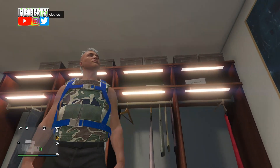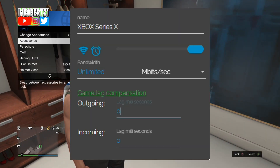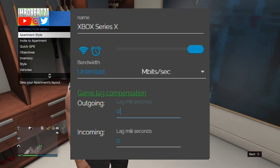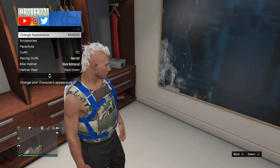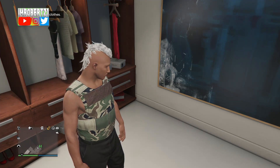Now back on console 1, reconnect your connection with net cut. Set the income to 0, change kbit/sec to mbit/sec, then set the bandwidth to unlimited. Now take off the Israel parachute, wait for the game save, then exit the story mode and go back online.